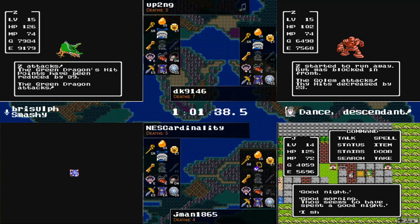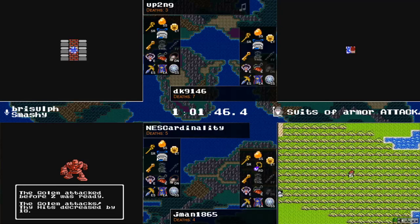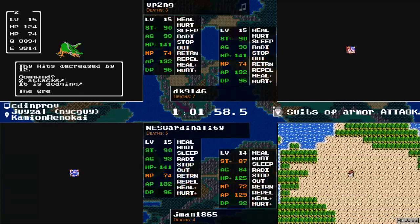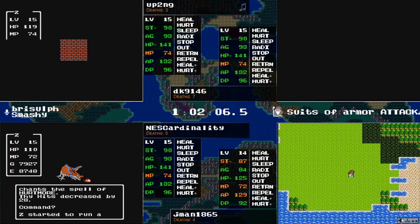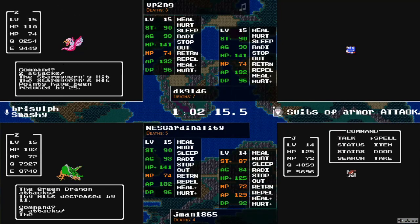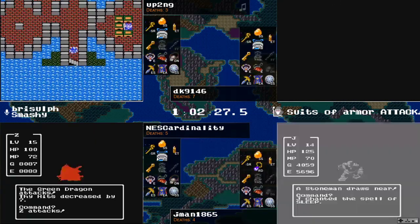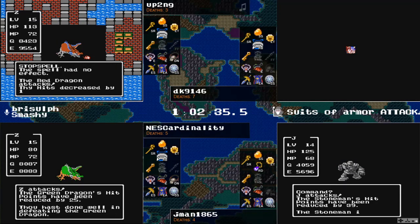Speaking of an Axe Knight — NEScardinality takes one down, only 1,100 and change away from the next level. With this Axe Knight it'll be just over 1,000 experience points. It looks like DK is just going to go for it on 15, not even taking fights. I'm wondering if DK feels way behind based on having that late restart and just going forward here, figuring this is his best chance. DK actually not as far behind as they may be thinking — certainly making a good comeback. That metal slime did help quite a bit. I can't get over the amount of Red Dragons NEScardinality is seeing versus what up2ng is seeing — it has been a very disproportionate spread.